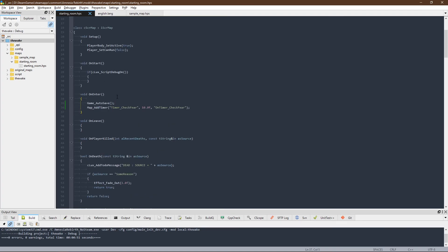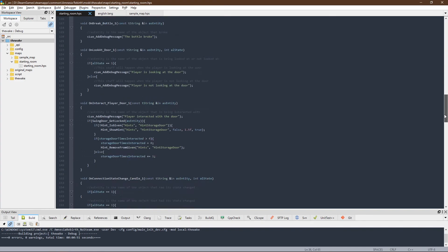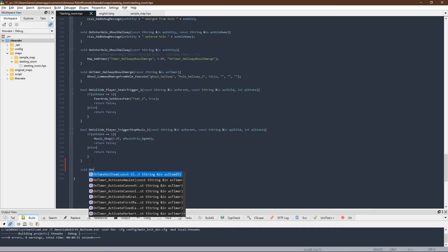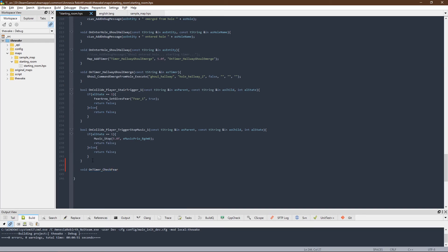We went ahead and saved, and we're creating the timer. In 10 seconds this function will execute. Let's go to the bottom of all our functions and write it up there. That's going to be void OnTimerCheckFear — you might want to copy and paste it to make sure the name matches exactly. Then we'll do open and close parentheses, add the curly brace, and put our variables in. So it's going to be const tstring& asTimerName.